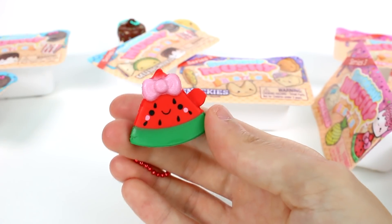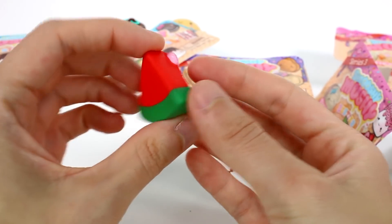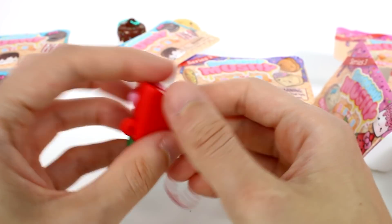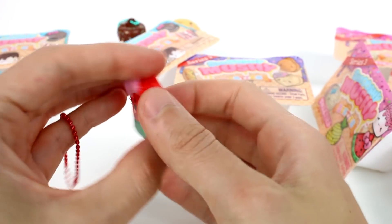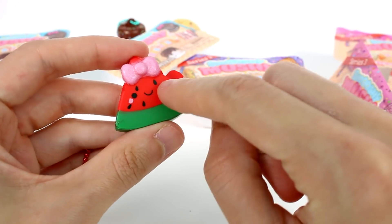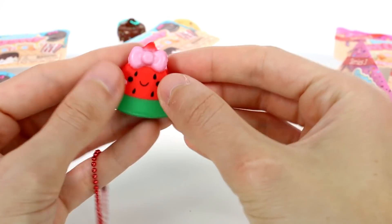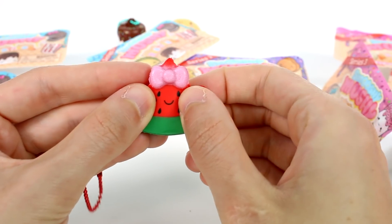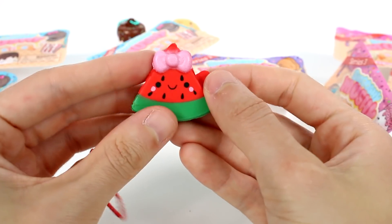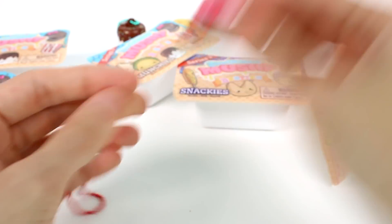She's much flatter than I thought she'd be — kind of like the toast and the chocolate bar from past seasons. She's so adorable. These little round circles are her eyes, which was a bit confusing at first — which ones are her eyes is the real question! But she's so cute. I love her little bow.